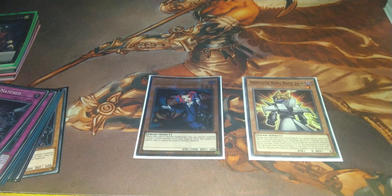Backjack is here mostly to get milled to set up Beatrice against the top of your deck. It can basically give you another trap card, acting as an upside Goblin essentially.